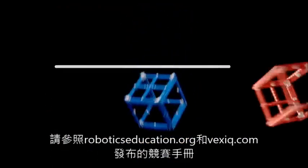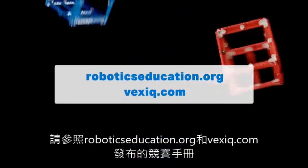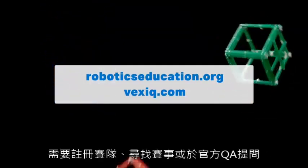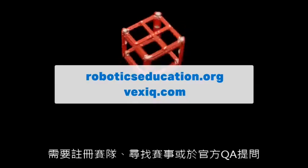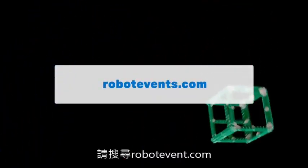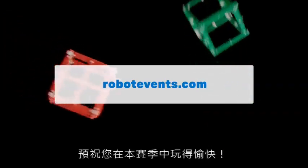For official robot requirements and game rules for VEX IQ Challenge Squared Away, please see the VEX IQ Challenge Game Manual found at RoboticsEducation.org and VexIQ.com. To register a team, find events near you, or ask a question on the official Q&A, please visit RobotEvents.com. Good luck and have a great season.